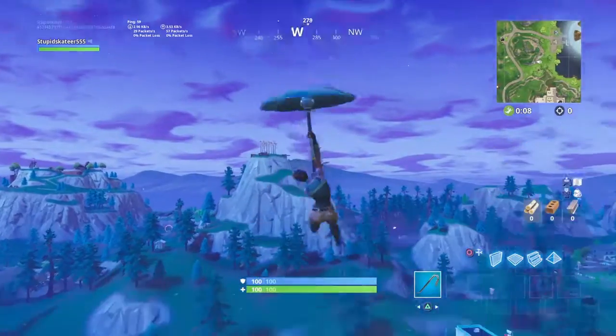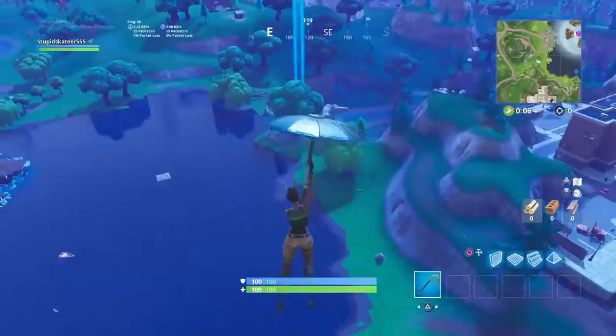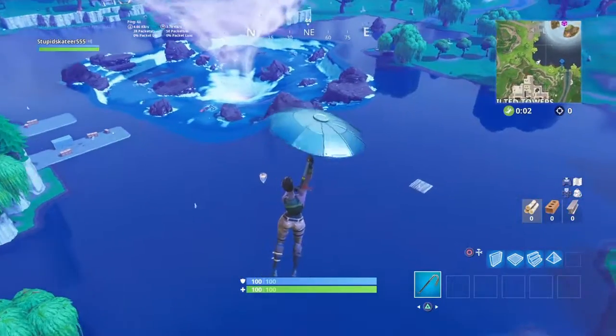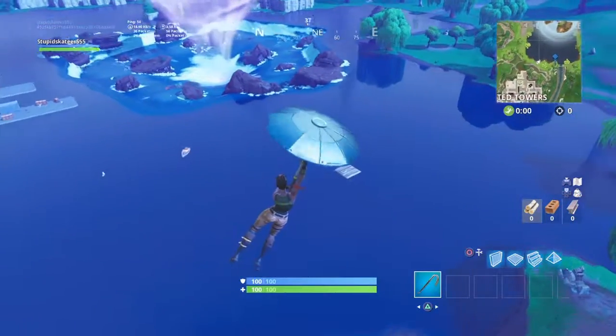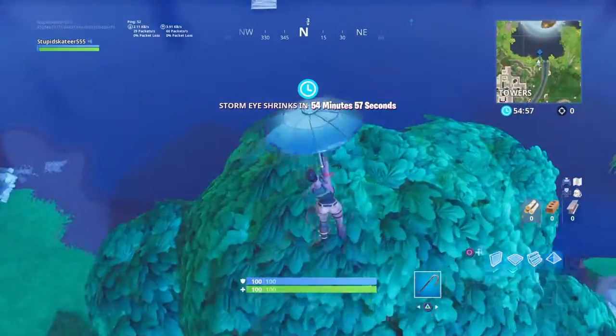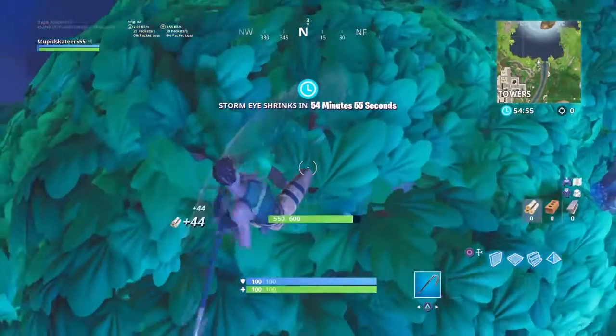Just land over here. I don't know why there's a random platform there, but you guys know this is a new thing inside the lobby — there's a random platform there every single time. You have to land on top of it, then go here and break the tree.